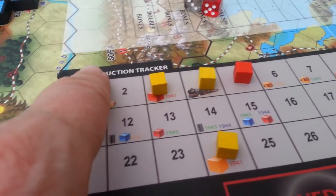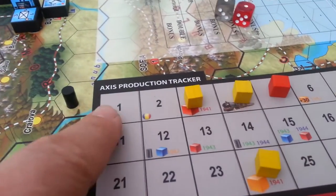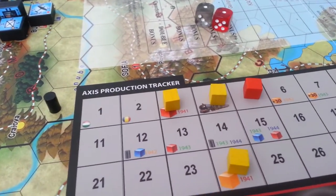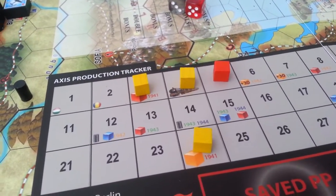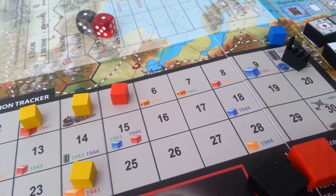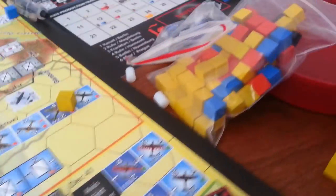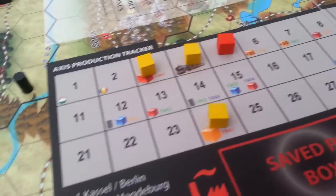That track should actually be at zero, not one. If I did this track again I would set this to zero so you can keep everything correct. I would also provide specific blocks for the production tracks rather than grabbing the yellow blocks — if I use the track I don't need to use them. They're nice to highlight what you're doing on the map, but I don't need a bunch of different blocks when I've got the track. I'm not sure what the purpose of that was; maybe I'm missing something.